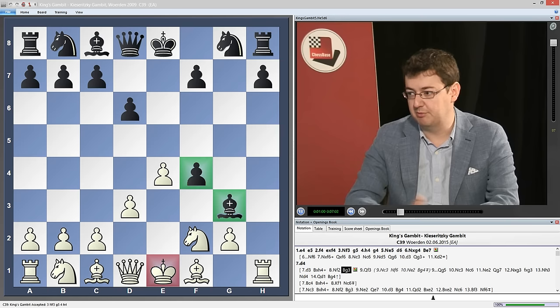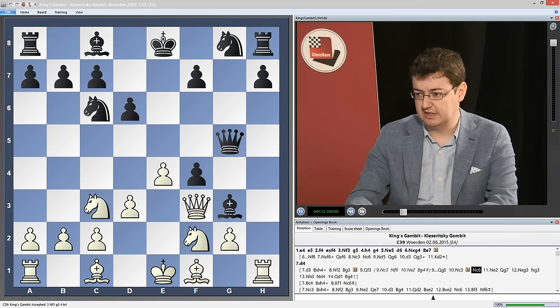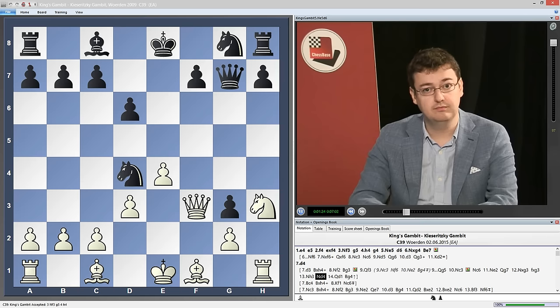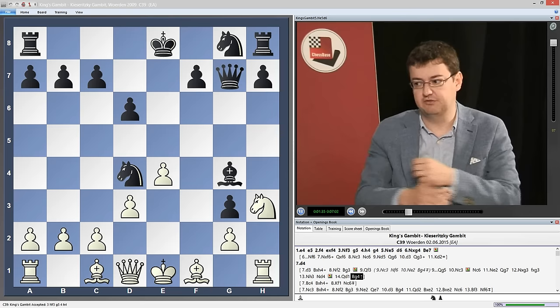After, let's say, queen f3, queen g5, knight c3 hoping to get rid of the strong bishop with knight e2, knight c6, knight e2, and now queen to g7. Black prepares for knight takes g3, because now after f takes g3, knight h3, there's knight d4 with tempo. Of course the knight on e2 has taken the bishop and no longer controls the d4 square. So after queen d1, bishop g4 — it's already clear that black has a very strong initiative.